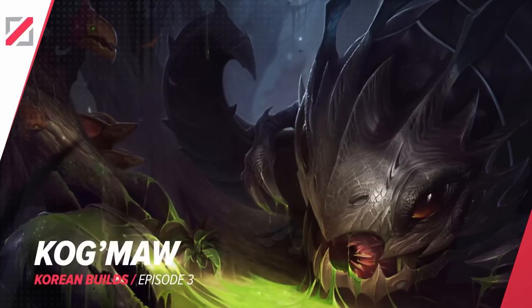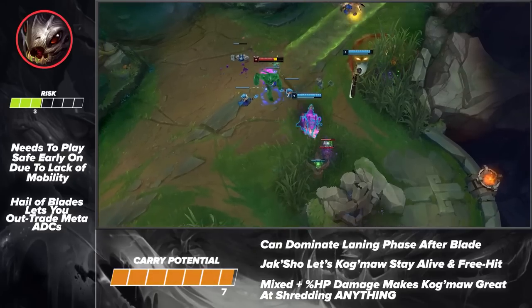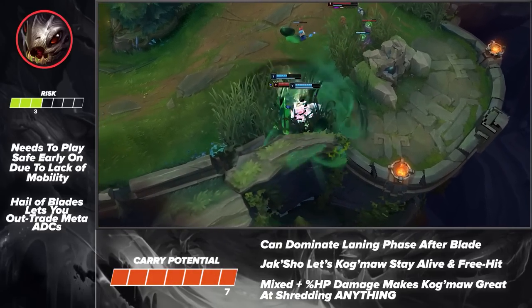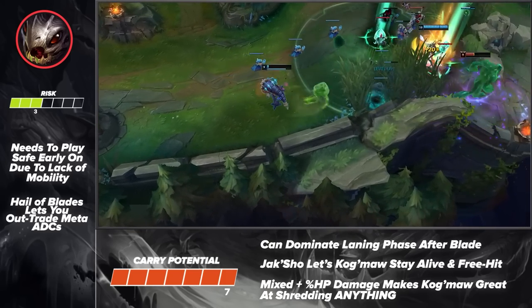Pulling us back into the video with our only ADC pick, we've got Kog'Maw. This twisted void dog works to tear his enemies into pieces thanks to his hyper-scaling and mixed damage. While most Kog'Maw wouldn't be caught dead without a Lulu, this build ensures that you can keep yourself alive no matter what support is by your side. He's a bit difficult at first due to his high attack speed, but with some practice, you'll get used to it.